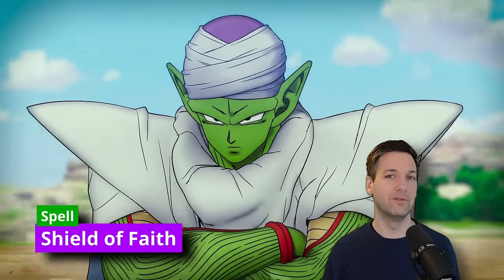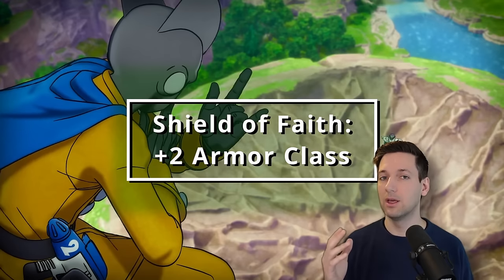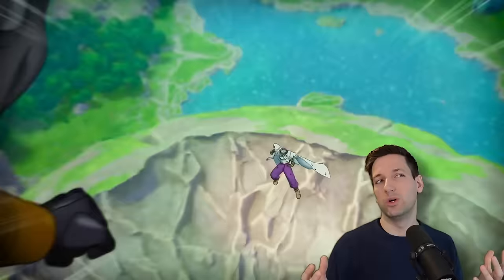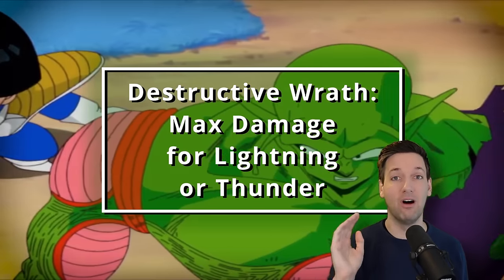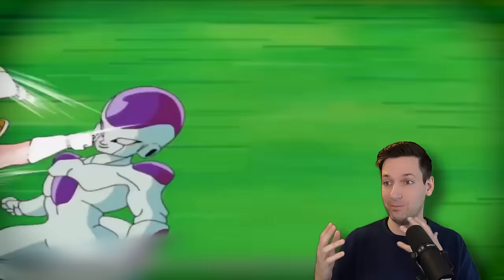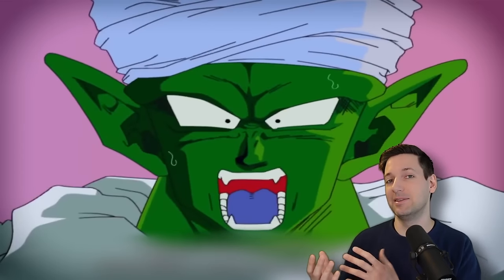One other spell to grab is Shield of Faith, which gives you a plus 2 bonus to your armor class. At second level of Cleric, you get Channel Divinity once per short or long rest. While turning undead isn't really fitting, specifically as a Tempest Cleric you can use it to make any lightning or thunder damage completely maximized — you don't even have to roll dice. I'm very disappointed this subclass doesn't give Lightning Bolt, because that would be perfect to recreate the Special Beam Cannon and being able to maximize it would make it even better.